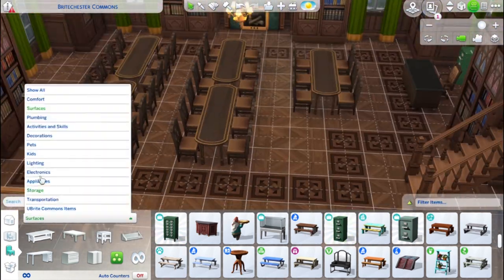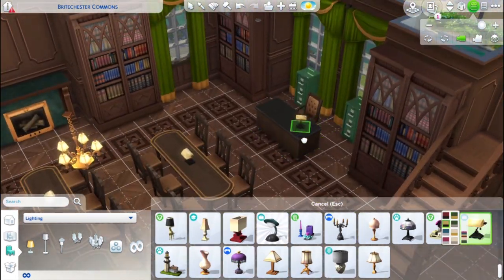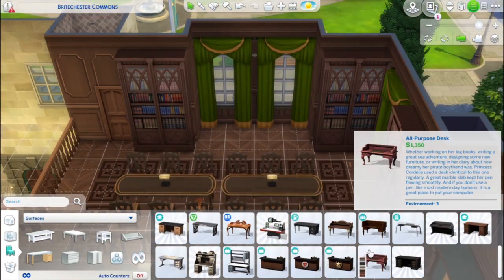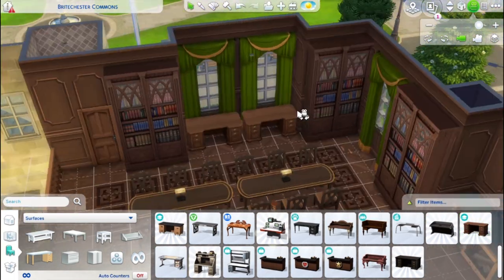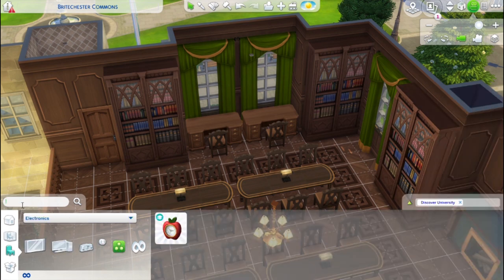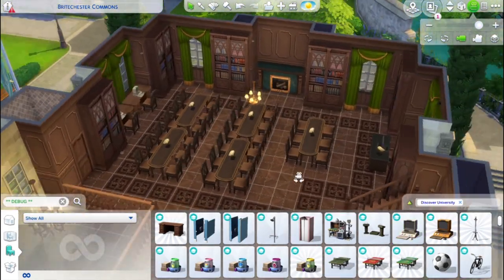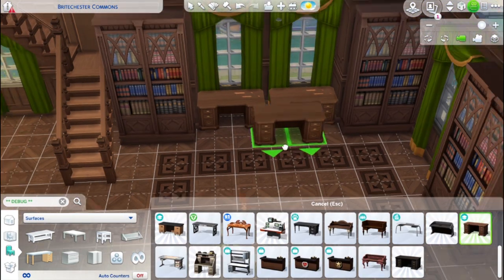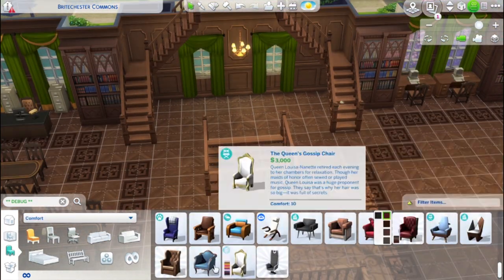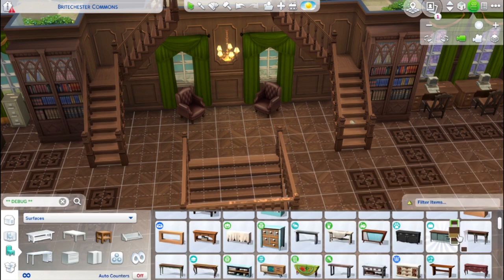Being a builder I was hoping for a little bit more build/buy items in this pack — we've definitely gotten more in other packs. But I do really like the items they did give us; they fit in the world so well. I'm especially happy about those tables that bar stools go up to. We've had very few bar height tables — I think only one type, which came with Dine Out — so now we have more and I love it. All the furniture I'm using in this build I really like.